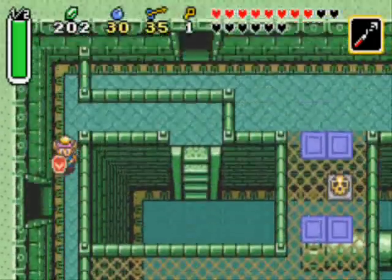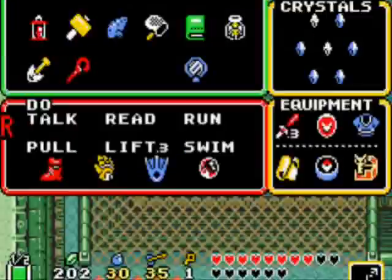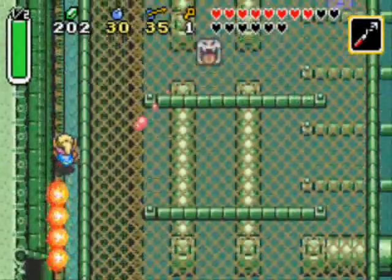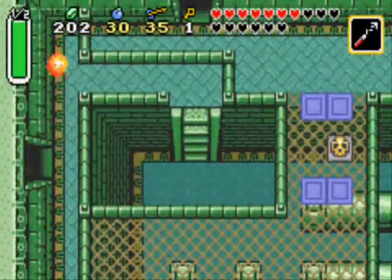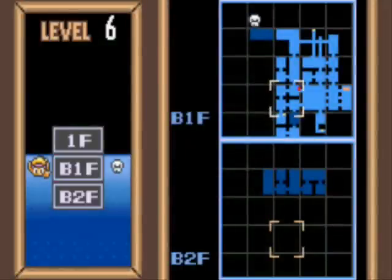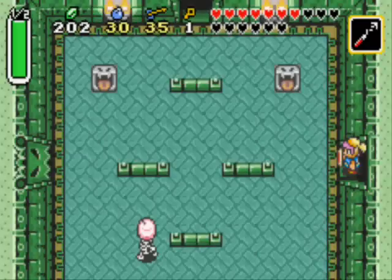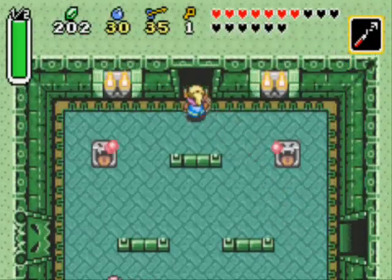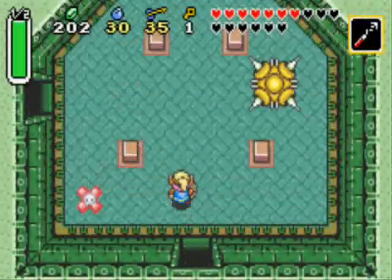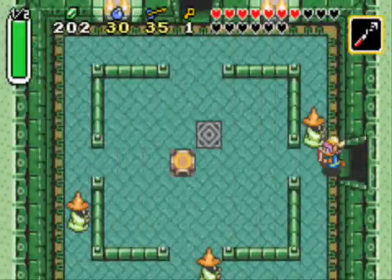Now then, which way do I go? Back up, back up, back up. How do I get back up? Doesn't make it. How do I get back up there? Which room teleported me again? Right — up, left, up. That's not too hard to remember.